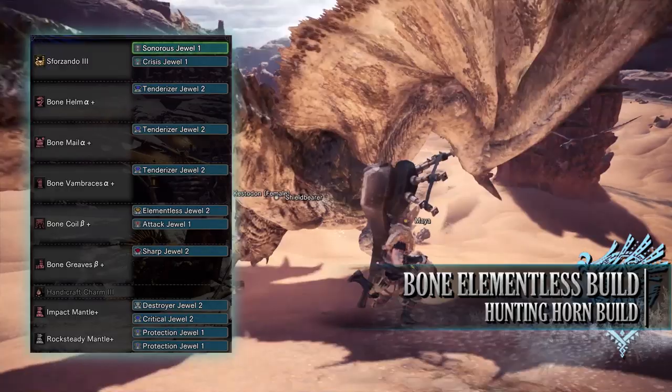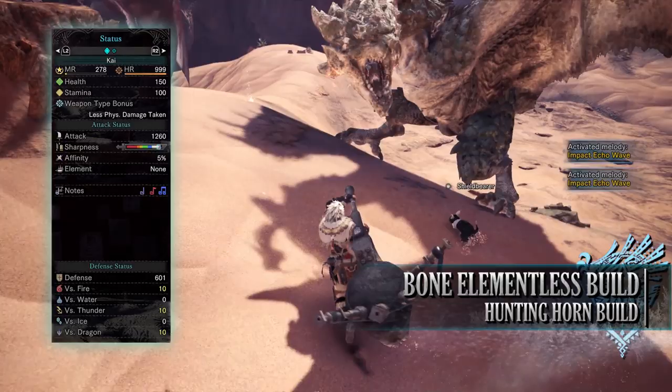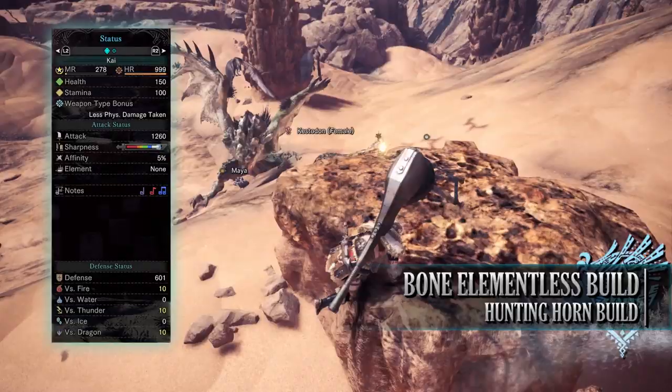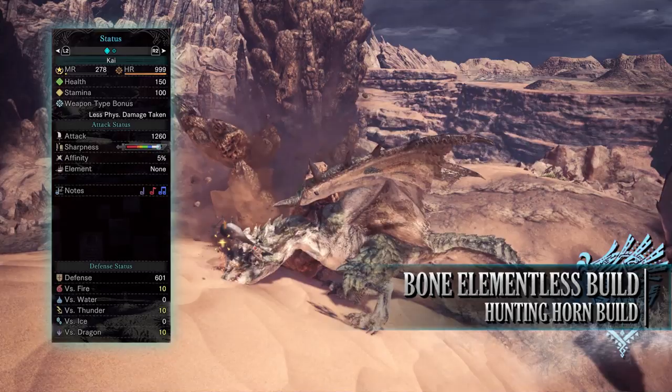If you've done what I've done here, you should have a build with 150 health and 100 stamina, which will be 200 health when you're on a hunt taking all your relevant consumables. You have an attack of 1260 with a tiny bit of purple sharpness, 5% affinity which will be 55% when attacking tenderized monster weak points, and no element. When it comes to your songs, you'll have access to Attack Up L, Health Boost L, Wind Pressure Negated, Defense Up L, Impact Echo Waves, and Stamina Up and Recovery Up. You're strong against Fire, Thunder, and Dragon, and neutral against Water and Ice.